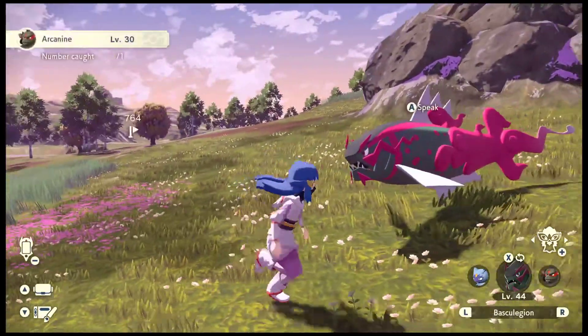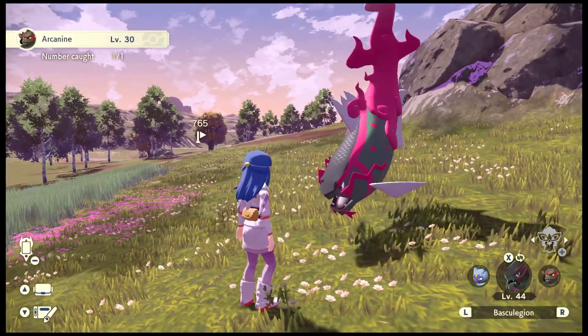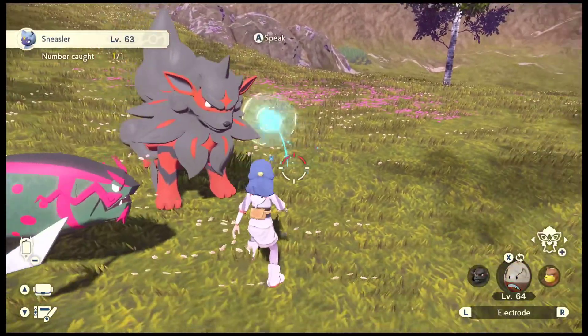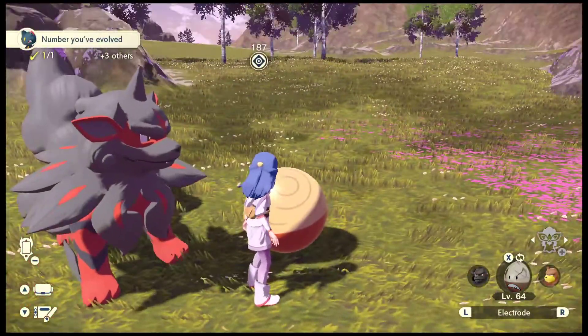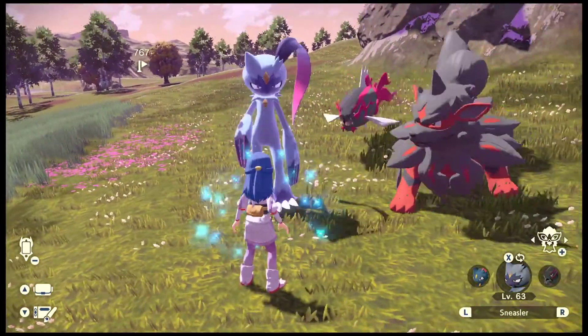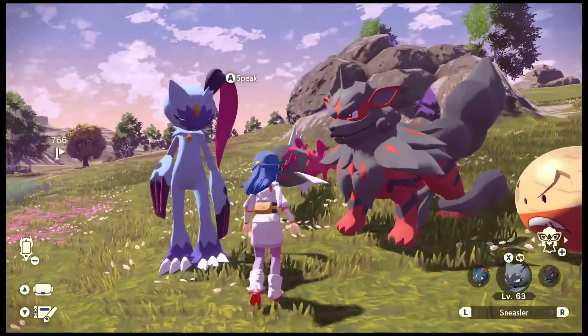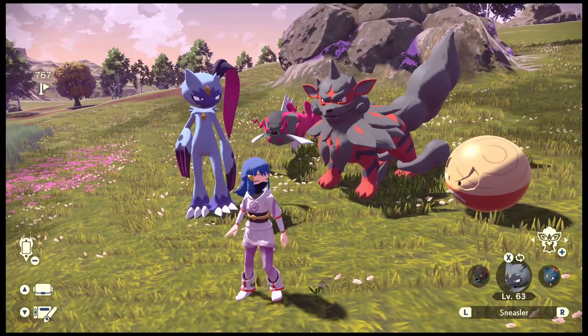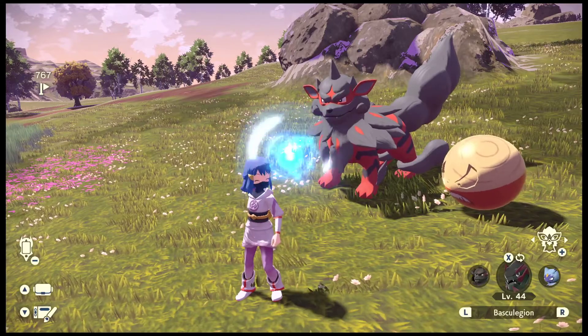So I'll show these guys off. That's our Basculegion right here. Our Arcanine. And then Sneasler as well. Do keep in mind that this Sneasler is the Alpha form. Evolving these two - well, they need to evolve at night. Except for Ursaring, because she needs the Full Moon to evolve.